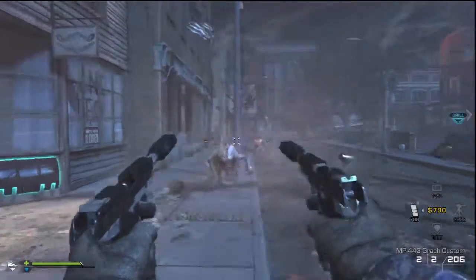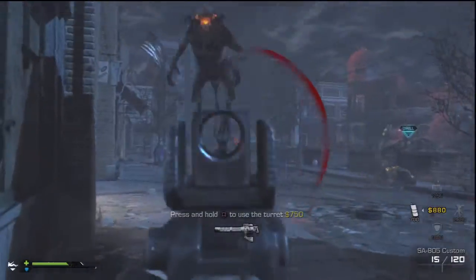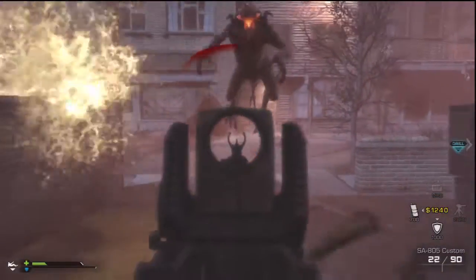It's really simple — all you need to do is use about five skill points and upgrade your pistol slot. As you can see in this clip, I have the SA805 assault rifle, my starting akimbo pistols, and the Bison submachine gun.